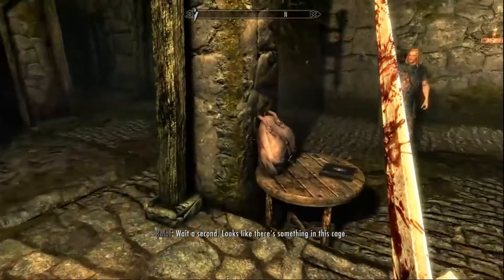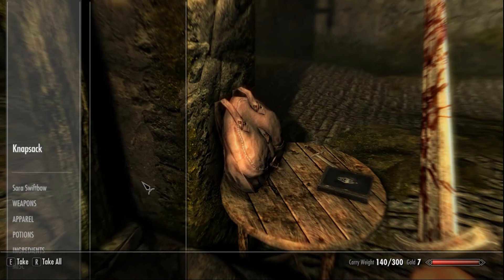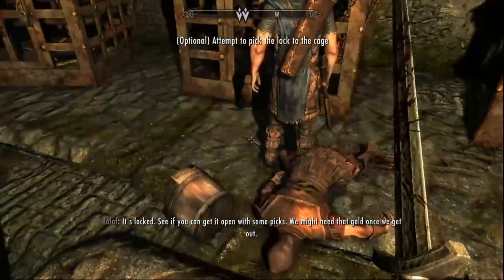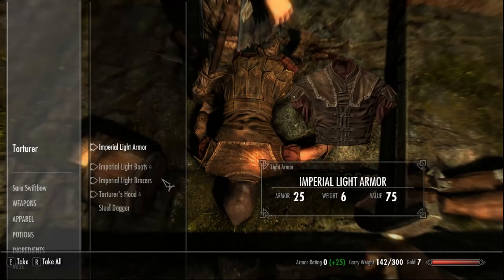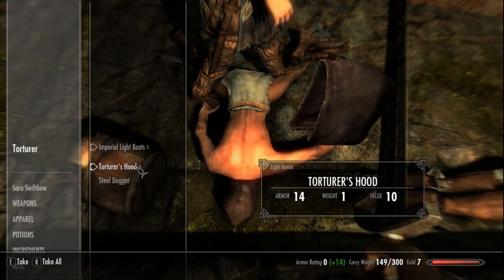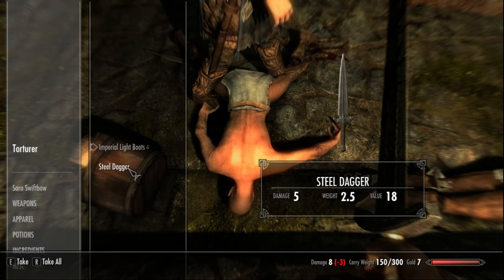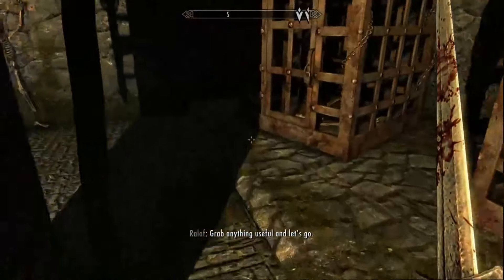Looks like there's something in this cage — get everything out of the knapsack, grab the iron dagger, and see if you can get it open with some picks. We might need that gold once we get out. This is one of the reasons we choose Ralof — the torturer has light armor, the bracers, and the torturer's hood which has 14 armor and only weighs one pound. But most important is that steel dagger, and you will see why in the next video.